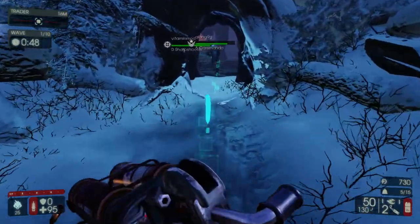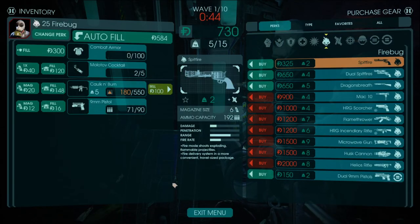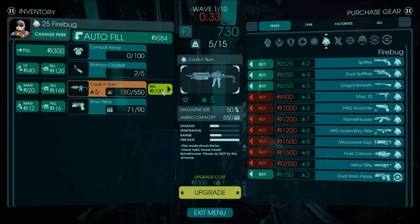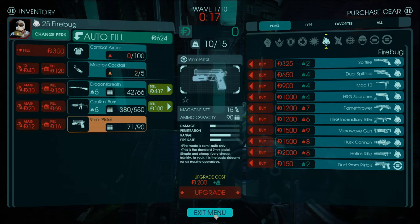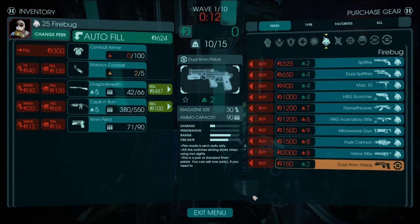We have a lot of different weapons available to us as this class, and they cost different amounts of money. These are all our weapon options — the red ones we can't afford yet because the good one costs $900 and we only have $730. I can sell the Cock and Burn if I want, but I'm going to buy the Dragon's Breath shotgun instead — a pump-action with about a six-round magazine. We'll get that one and fill up ammo, and now we're out of money.